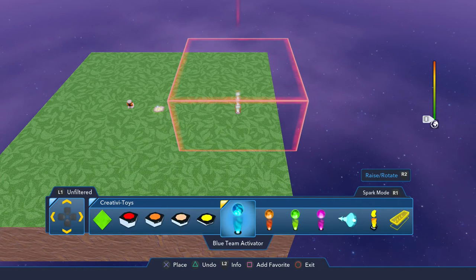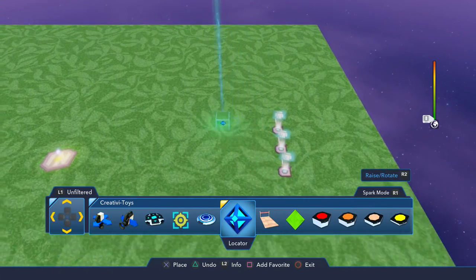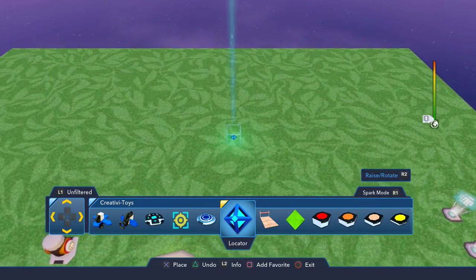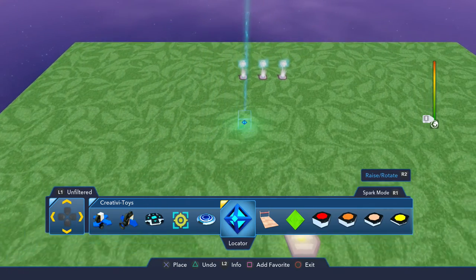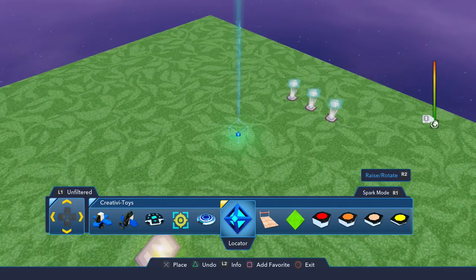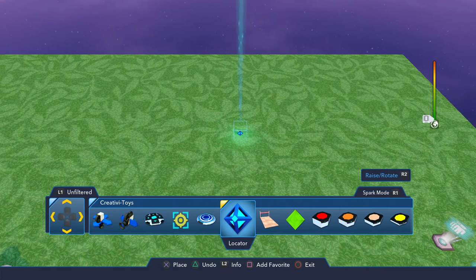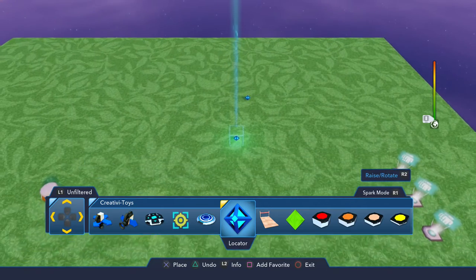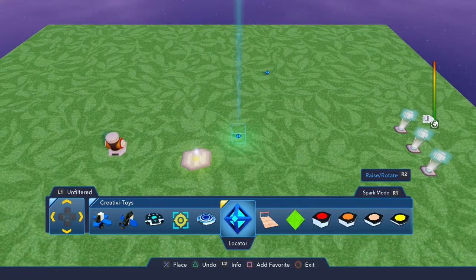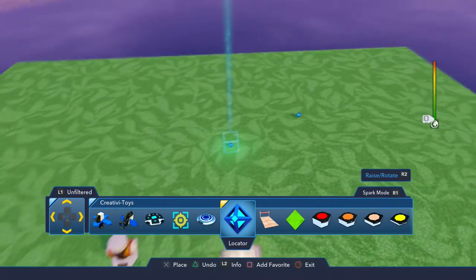Now the reason I use a locator is because when you drop your wand and you're not in spark mode or wand mode, you can still see the bases of those enemy wave generators. So if you point them into your toy box, it doesn't look that cool - there's like gubbins in your toy box. If you use a locator, they're invisible. So we'll link them up in a minute to the locator, and that's where the baddies are going to spawn. Right, that's everything we need to actually build the thing.